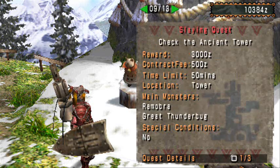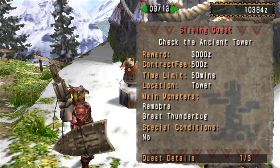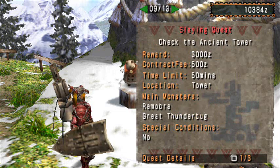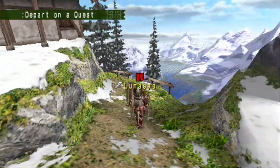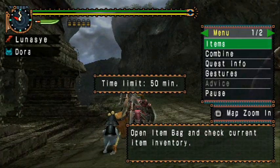Since this is our first 5-star level quest, I want to do something good. Let's check the Ancient Tower because that's a new place. Let's do that one. We have to fight Remumbras - we have to kill 10 of them, and I'm using the gun lance. I'll show you which gun lance that is.